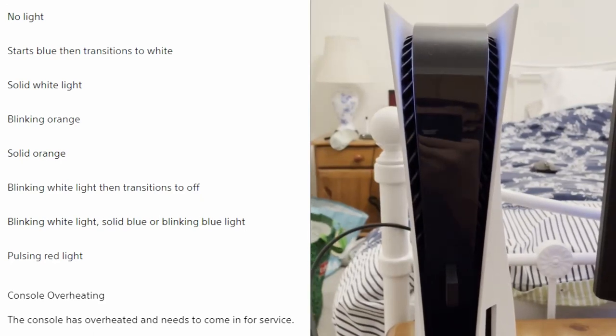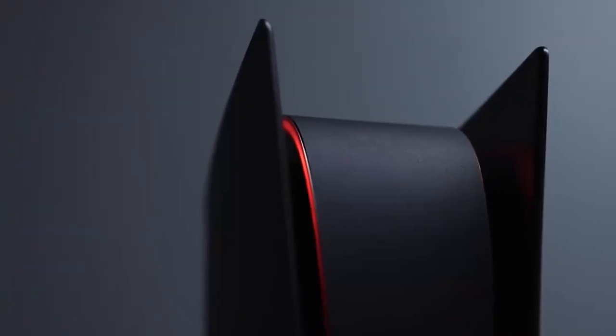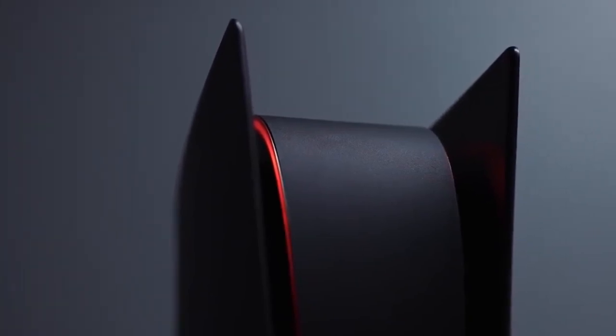Number 40: The PS5 Light Bar. The PS5 Light Bar has 8 different states that tell you what the PS5 is doing, the rarest of which is flashing red. If your PS5 does this then you're in trouble as it's overheated and you'll likely need to send it to Sony for servicing. You can avoid this by keeping your PS5 in an open, unconfined space.